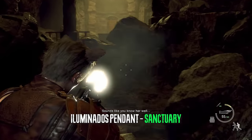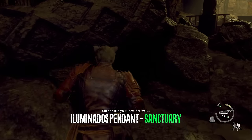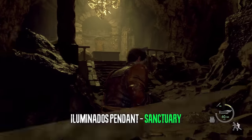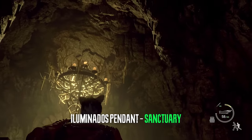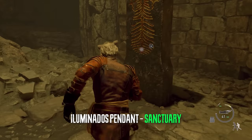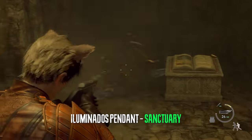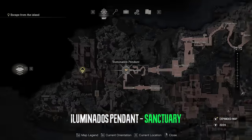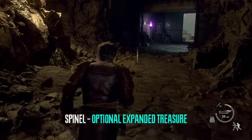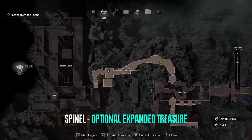On our way to the final merchant we can go and crouch through here and grab the illuminato's pendant. Right before the final merchant location we can shoot this expanded treasure which is a spinel.